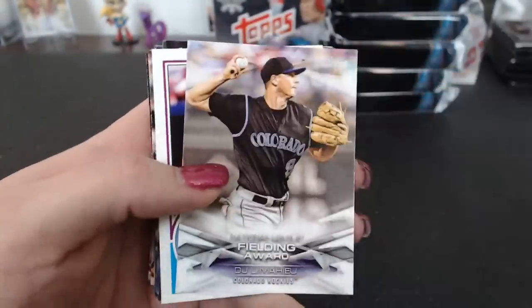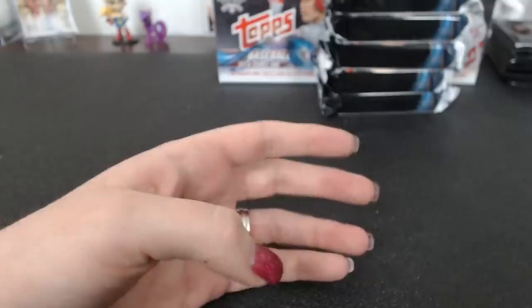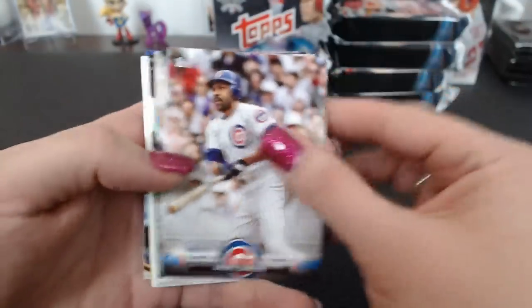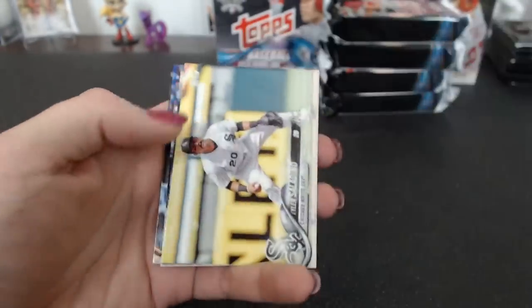Mother's Day HEP. Fielding Award LeMahieu. Bo Jackson '83. Alex Wood Father's Day. Dawson. Rizzo. Delmonico Rainbow Foil. Dominic Smith '83. The packs get sloppier when I go faster — just gotta watch out for those unintentional base dumps.